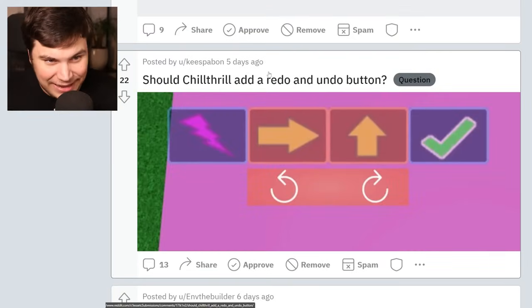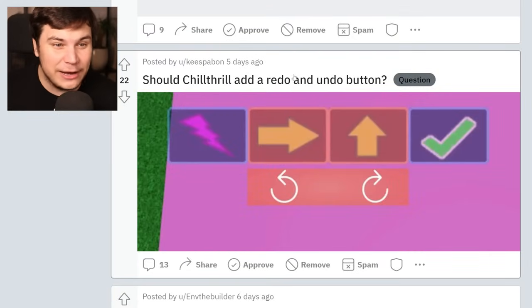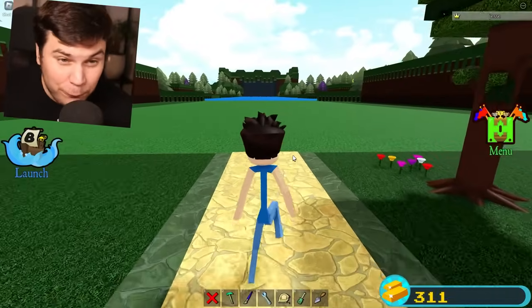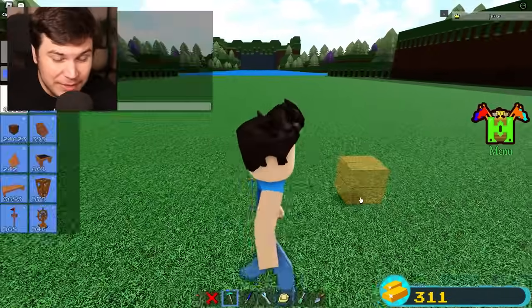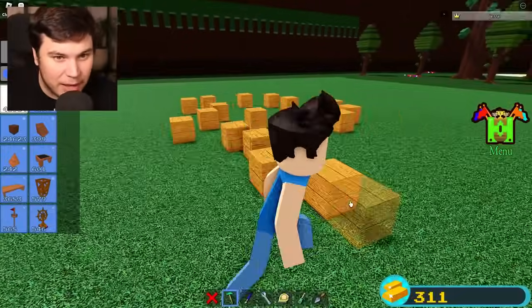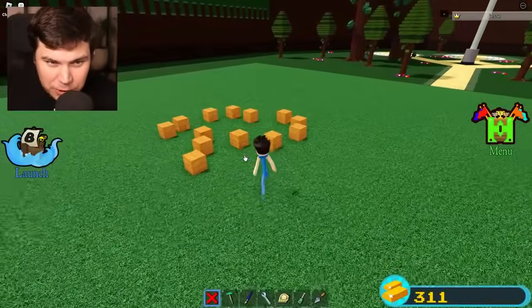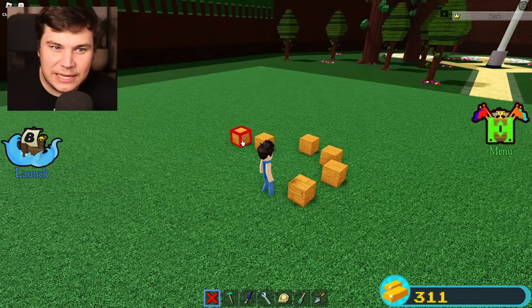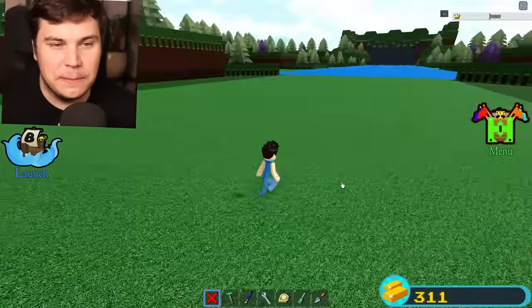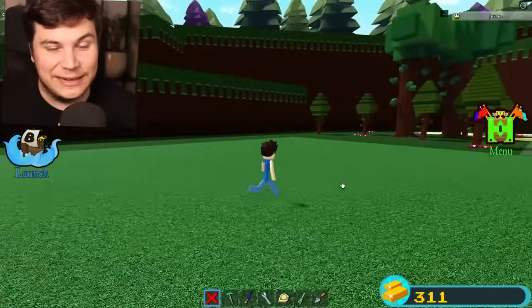This is actually an interesting post. Should Chill Thrills add a redo and undo button? I'll tell you something funny. I'm pretty sure I talked with him about this a very long time ago, like three years ago, and he pretty much told me he kind of can't. The reason for this is because the only way he said he could do it is he'd have to save every single time you place a block. For small builds it wouldn't be too laggy, but for the bigger builds the game would literally not be able to run. And I do like making my big builds, so I think maybe it's good that he doesn't add this.